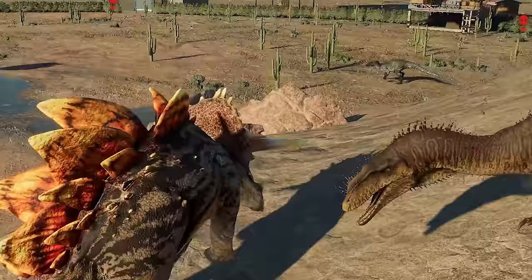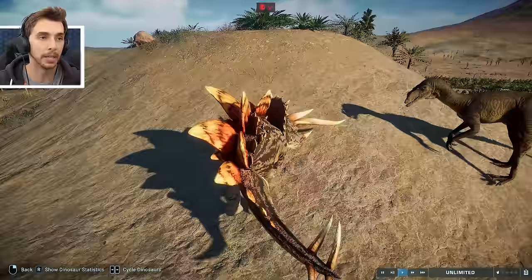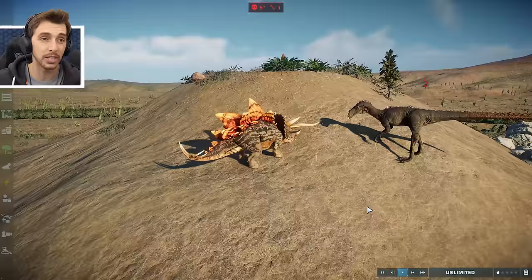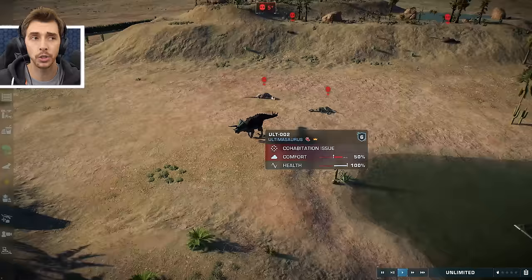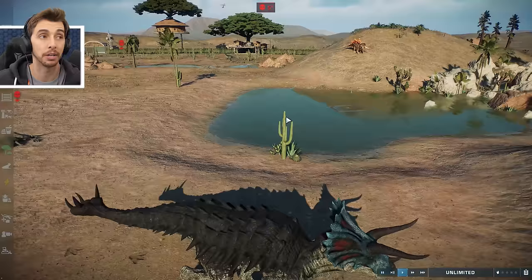Stegoceratops against Gojirasaurus! I was expecting an instant death there but it's not. Stegoceratops on 83%, and Gojira, although not faring too hot, is actually standing its own on 43%. And Stegoceratops wins, barely, with 66% left. Now, I've never seen Ultimasaur take hits, but now that's the first time I'm seeing Stegoceratops take hits. We're seeing the cream of the crop.